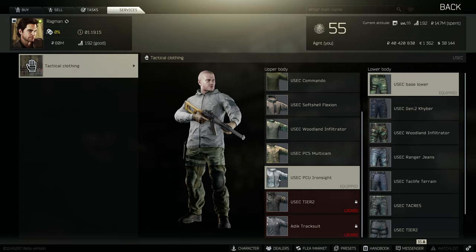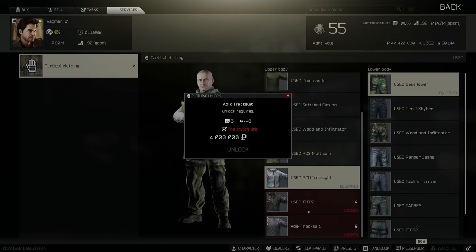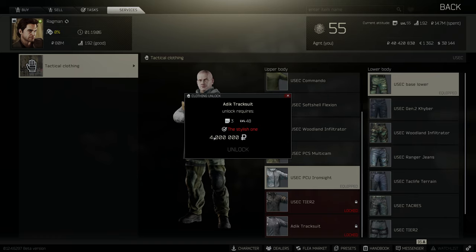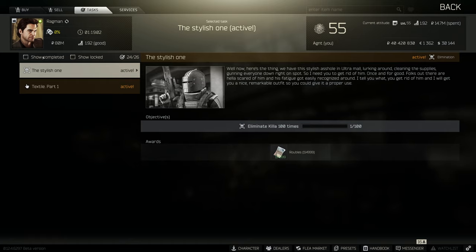The last two upper body pieces can only be unlocked by finishing specific tasks. For the Attic tracksuit, you have to kill Kila 100 times, and for the Textile quests, you have to find fabric pieces and other items in raid.